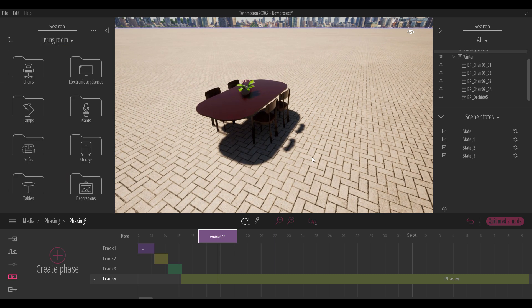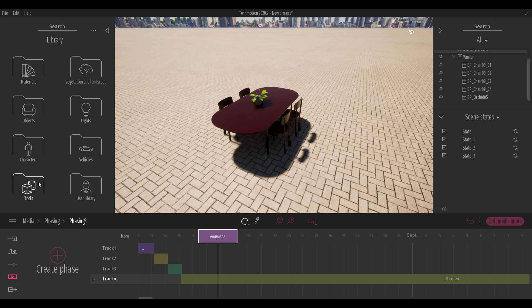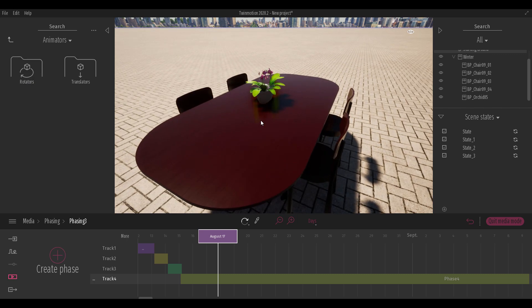Subsequent videos will cover more interesting topics like the phasing tool in depth, and the new tool sets in the animators section — including rotators and translators. If you want to see more TwinMotion videos, links are in the description. You can also get TwinMotion at epicgames.com, link also in the description.